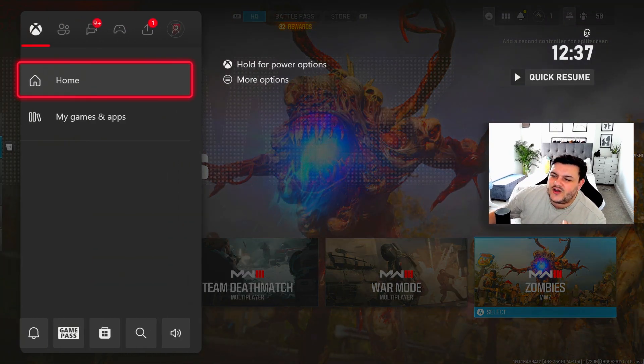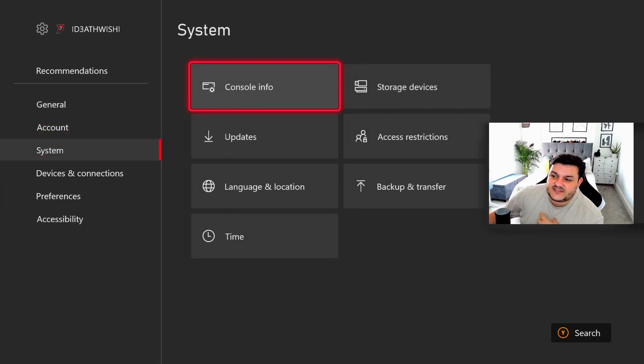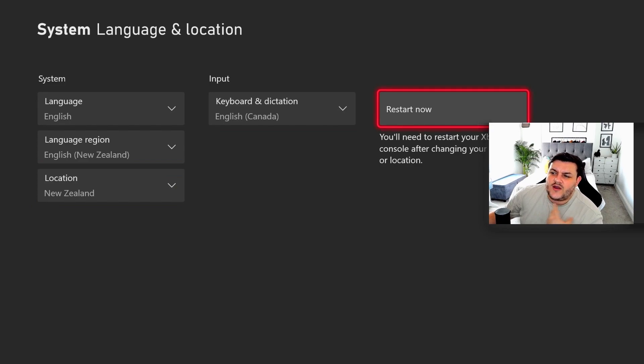In order to do this, simply all you've got to do is go over to your Xbox settings. When you're on your Xbox settings, go down to System, Language and Location. Change your location to New Zealand. Once you've changed your location to New Zealand from the United Kingdom, you have to go and hit Restart.